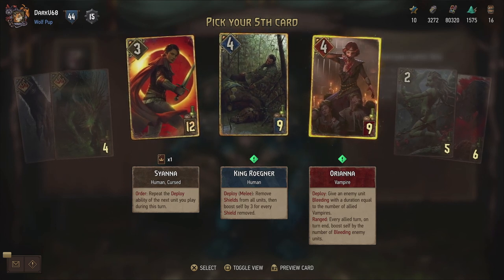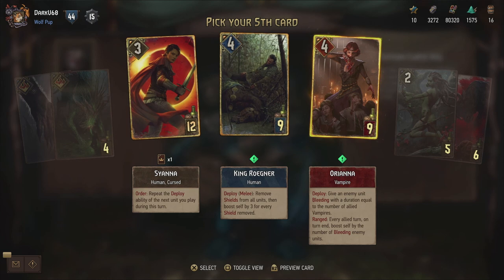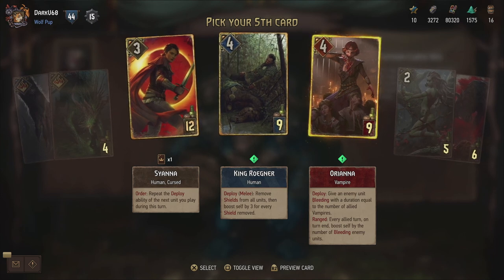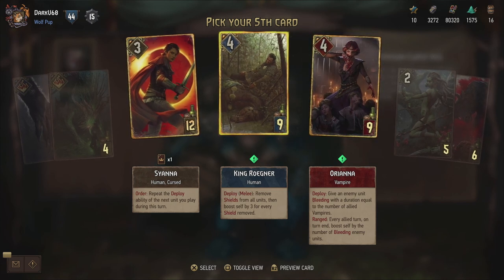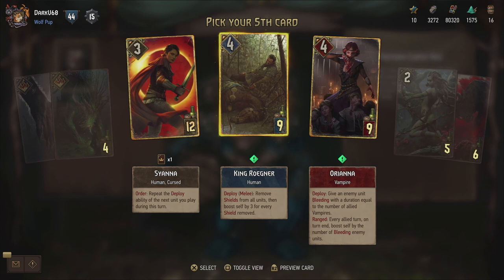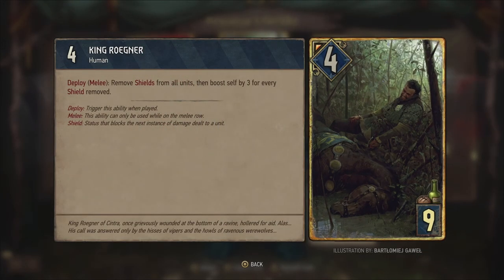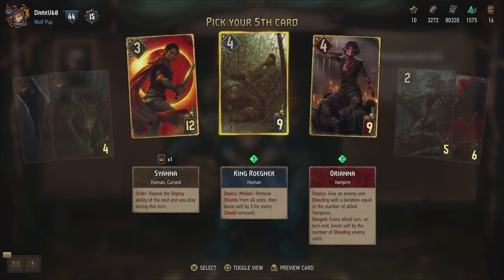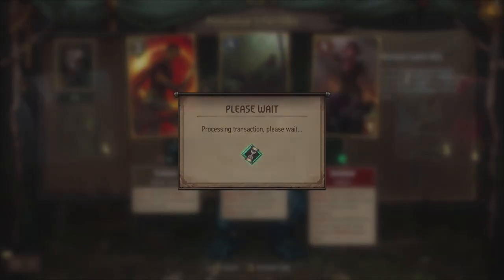Orianna - another Blood and Wine character. Vampire. Give an enemy unit bleeding with a duration equal to the number of allied vampires. Every ally turn on turn end boosts self by the number of bleeding enemy units. That is incredibly powerful. And then King Ruegner - that is the grandfather of Ciri, King Ruegner of Cintra, the husband of Calante. Deploy on melee: remove shields from all units, then boost self by three for every shield removed. I'm gonna go for Orianna - no doubt in my heart about that.